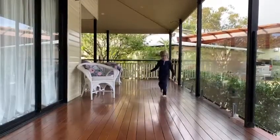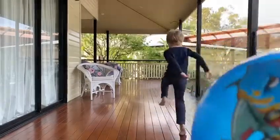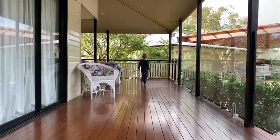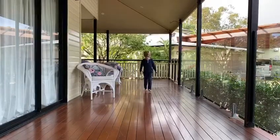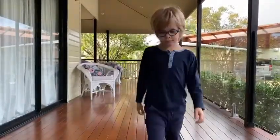Today I'm going to be working on Ashton's catching and throwing skills. We are going to be using this blue shark ball for our game. Last week Ashton was quite successful at throwing and catching the ball from a short distance indoors. So my next goal is to bring him outside here so we can throw and catch from a further distance and see how Ashton goes.